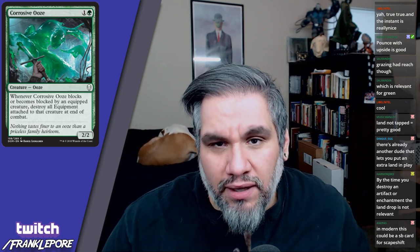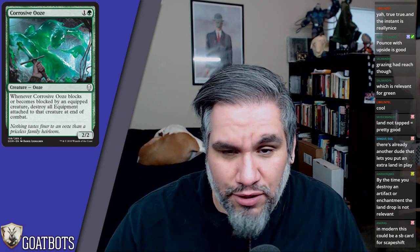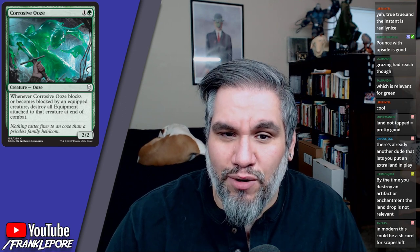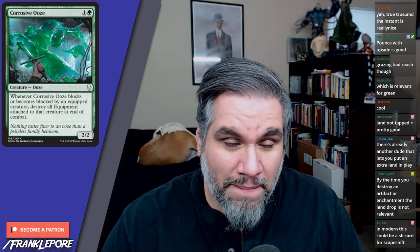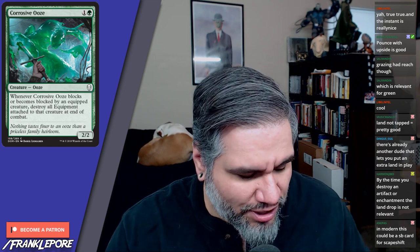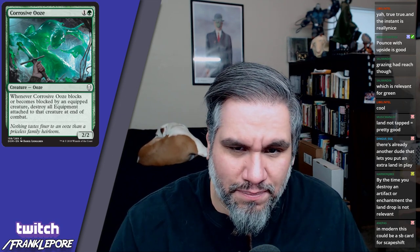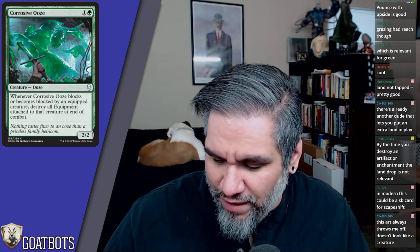Corrosive Ooze is a 2/2 for two — solid stats, Grizzly Bears all around in this set. Whenever it blocks or becomes blocked by an equipped creature, destroy all equipment attached to that creature at end of turn. So basically, an equipped creature is never blocking this, and they're just not going to attack into you. This is effectively a 2/2 with text that says 'equipped creatures can't attack you' until it's off the battlefield.